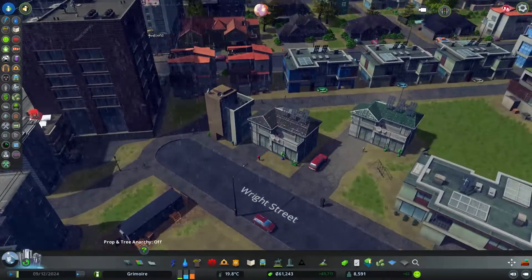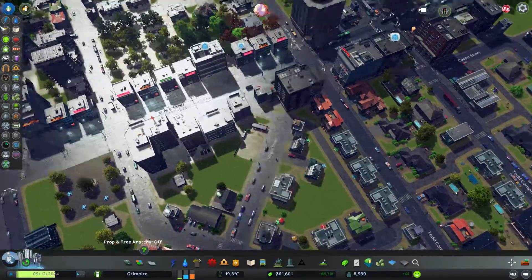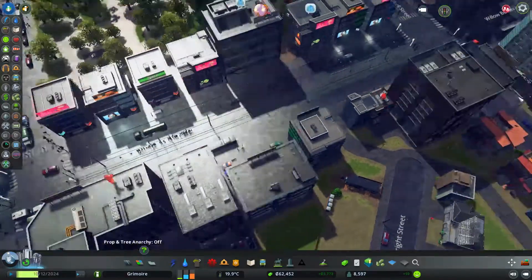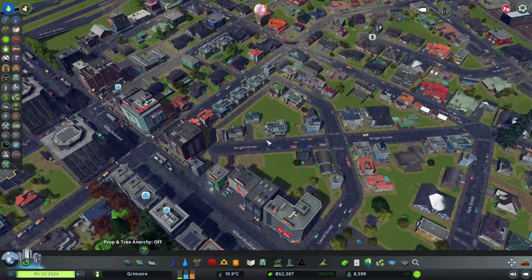We could try to build some kind of park with higher density buildings around it — maybe. It's nearby a tram stop, so that's good. But honestly I'm not really sure where I'm going to build it — that's probably going to be for the next episode.